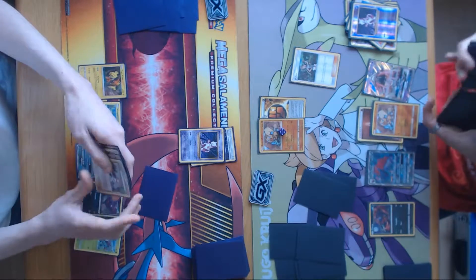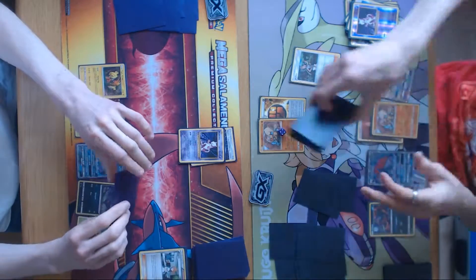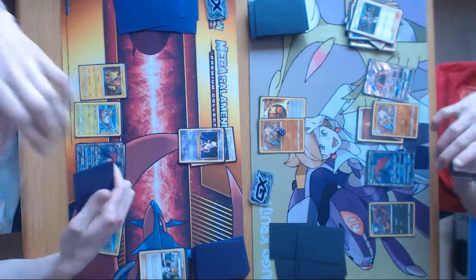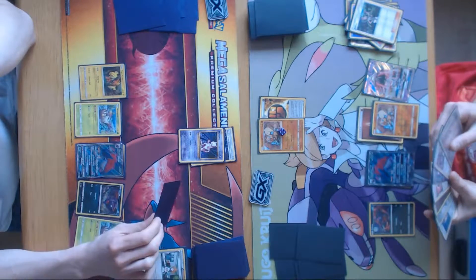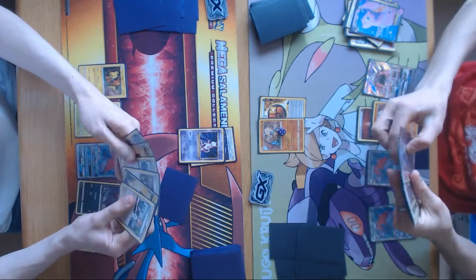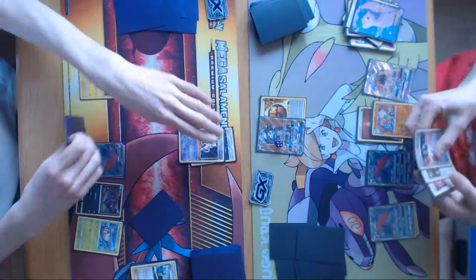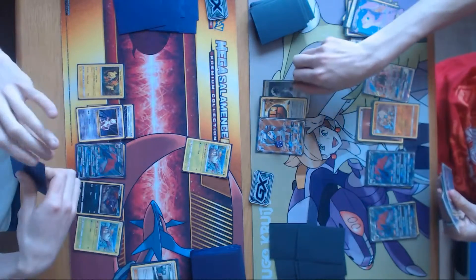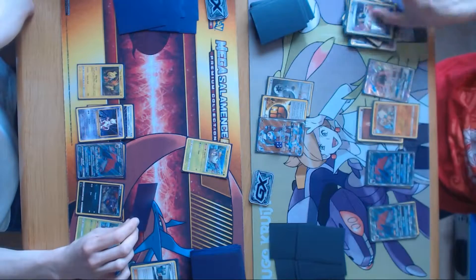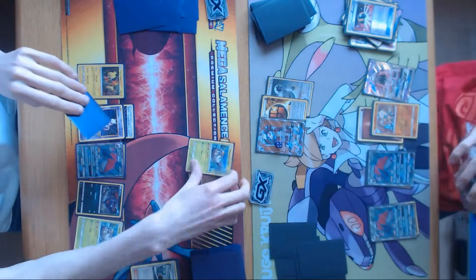Zoroark number two. Who do I evolve? I'm pretty sure I just evolve the active — got Wishiwashi Wimpod — just to make sure the thing dies. Trade one, trade number two, and that's knockout. So promoting Coco. Does he have anything in hand? There's a Zoroark, another one. Oh he had one Zoroark in hand. There's an N. So he's out. He didn't attach. I'm pretty sure he got a Double Colorless there — I'm not sure why he didn't attach that.